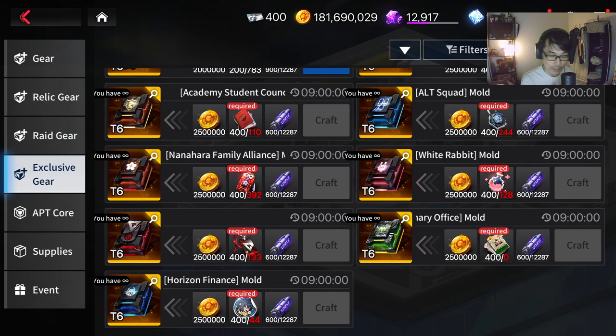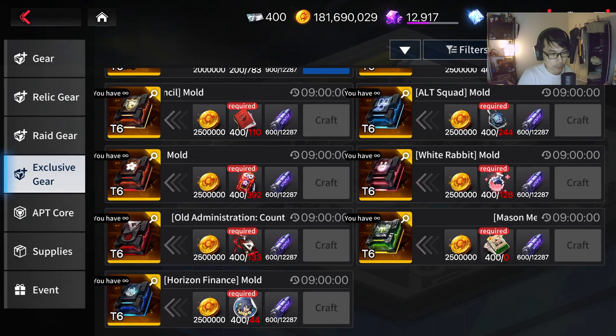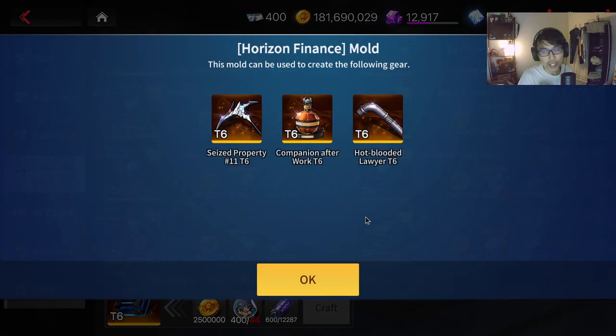Number one, I can't speak well because of an ulcer right here. So if I mispronounce something, it's because I can't speak properly. So let's talk about this particular one, the Diligent Payer sticker. Recently, C-Server got this — well, not recently, but a couple of days ago.